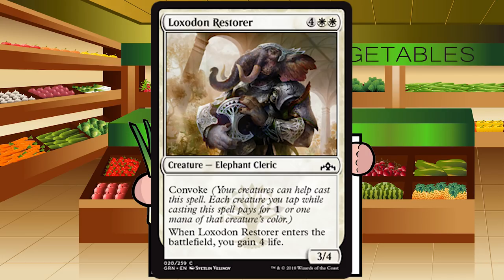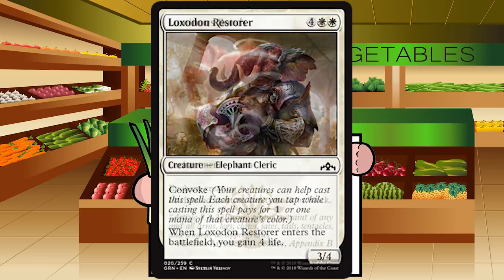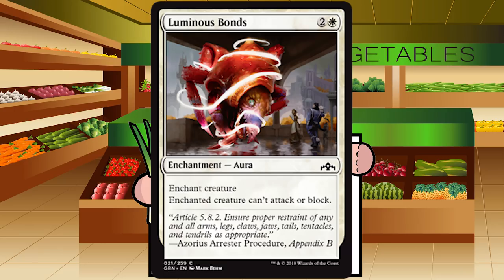Loxodon Restorer is four white white for a creature, Elephant Cleric at common. It's a 3/4 with convoke — when it enters the battlefield, you gain four life. A 3/4 for six is absolutely not acceptable, and you hate your life paying that. But if you can discount this down to four mana it becomes a C-ish card. The life gain just won't matter that much and the creature is relatively mediocre. Grade: C minus — cut way more than I actually play it.